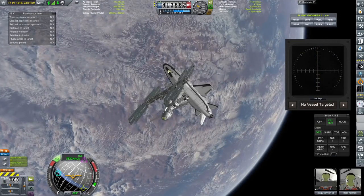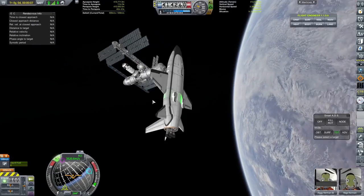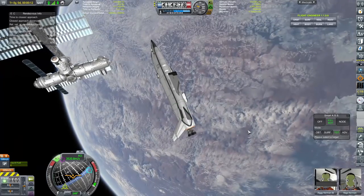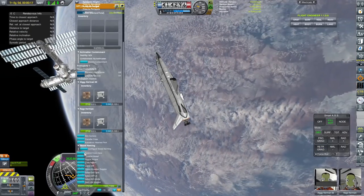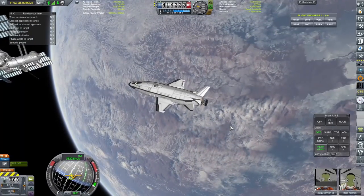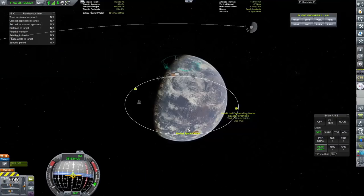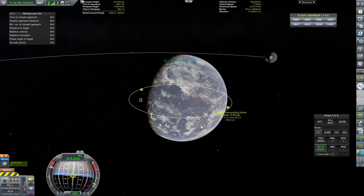There we go, the Buzzard has docked. We're not going to stay an awful long time, because to be honest the space station isn't really functional at the moment. The crew can stay there and there's life support and all of that on there, but we want to be able to build spacecraft. So Ziggy Kerman and Rags Kerman are going to get back into the Buzzard and we are going to return home.